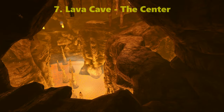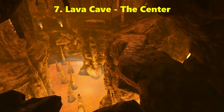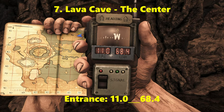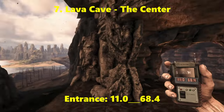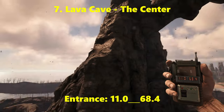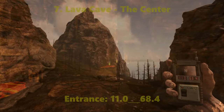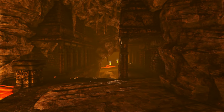Coming in at number 7 is the Lava Cave on the Center map, located directly at the top of the map on the right side of the lava island. The coordinates of the cave entrance are 11.0 latitude, 68.4 longitude.